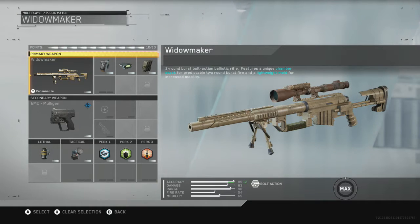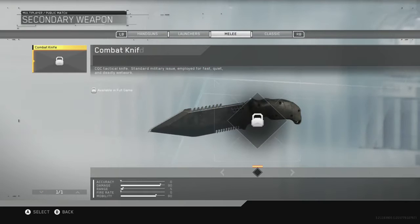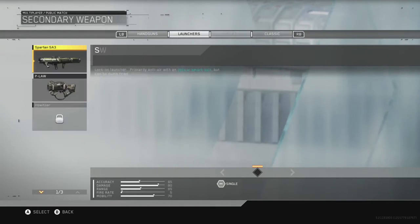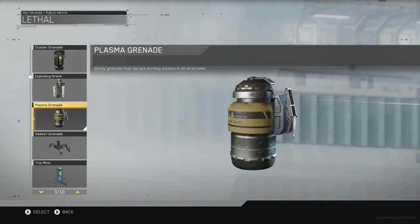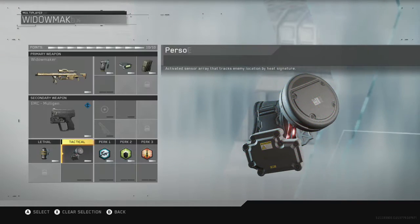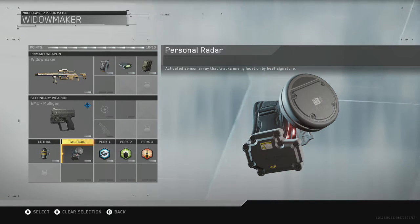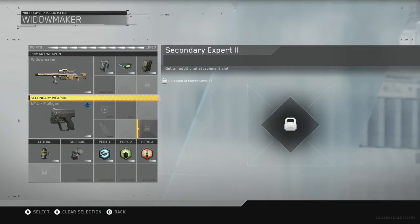Ballistic CPU and Extended Mag — this is such a good gun, it's freaking insane. As your secondary, just get any pistol you want. I've got a plasma grenade and I haven't changed any of those. Personal Radar I would 100% recommend, as when you press LB you can see where all the enemies are and what direction. Then Dexterity, Attack Resist, and Pinpoint — that is the first class.